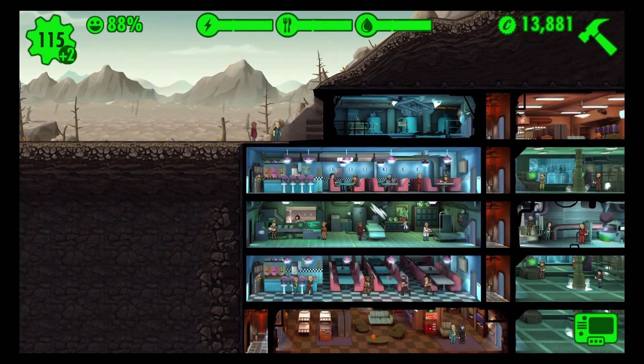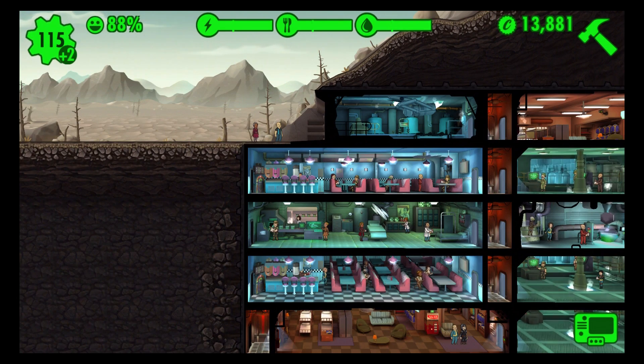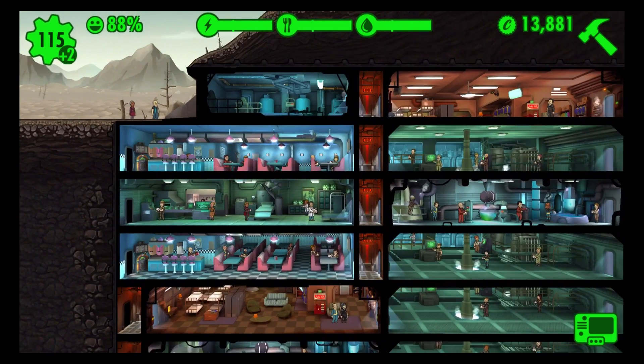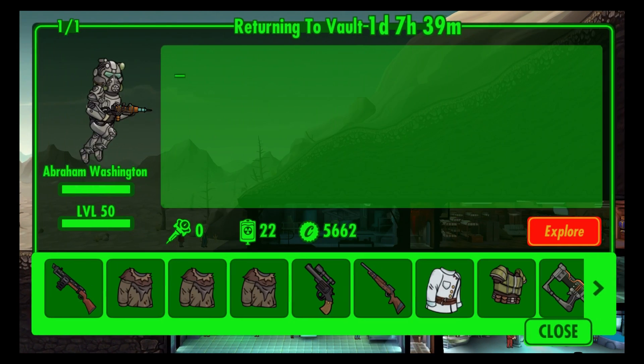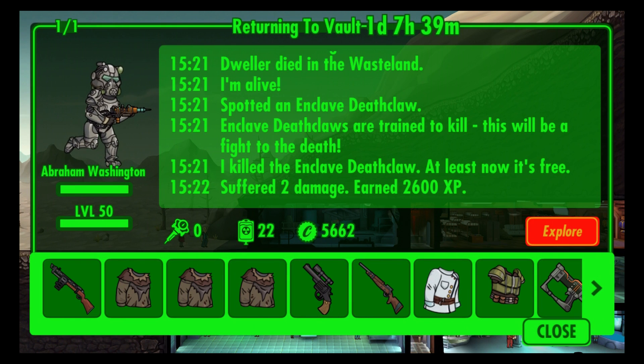Going back, if you go back in time and you have a dweller out, they'll actually just reduce the time as if they haven't even left. Right now I've already left a dweller out and let him die on accident. He's got a day and 7 hours until he gets back, but he's got a lot of money — it was only a thousand to heal him. So I'm going to go ahead and send him back.